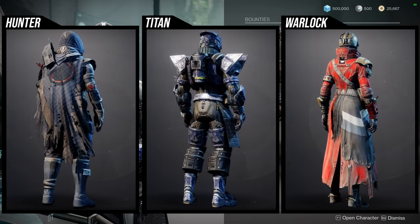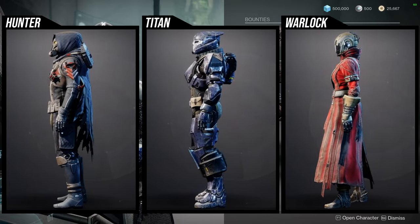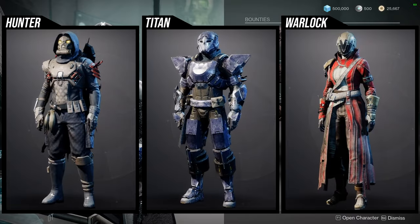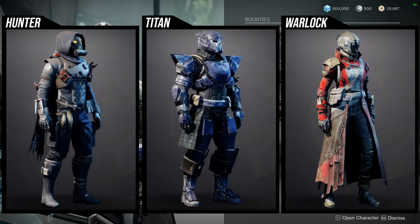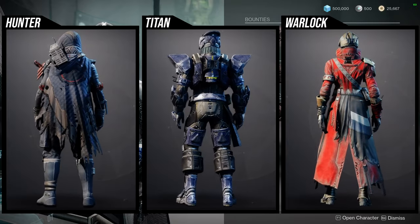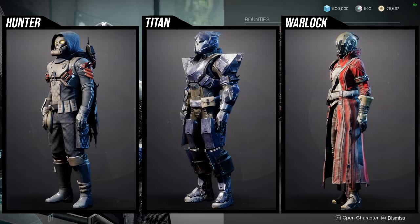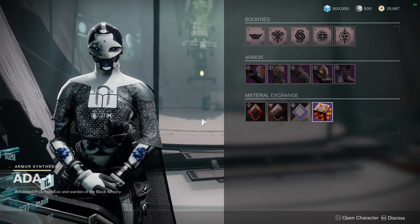D1 fashion was a bit different because we couldn't change the shaders for each piece — it was just one shader for the whole armor set. I'm thinking about going back just because it'll be fun. Warlocks — I think the helmet and the chest piece are the best pieces; the boots and arms are cool as well but more on the boring side, and the bond is also kind of boring. So definitely the helmet and chest piece are the best pieces. Let me know what you guys think about Ada.